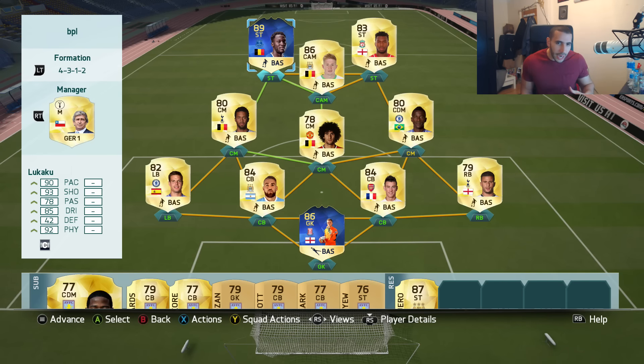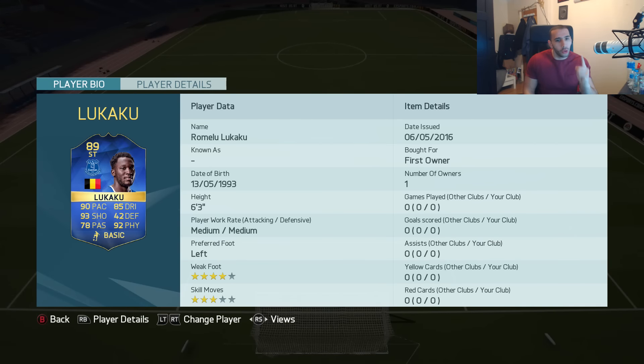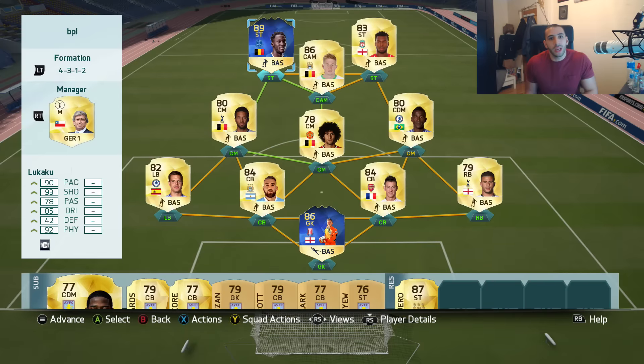What's up guys, welcome back to another video. Today we are trying out my number one — TOTS Lukaku. Look at that, he looks completely amazing. We have yet to try him out — he has 99 strength. I'm going to show you his in-game stats when we're in the game. We are definitely going to be trying him out on the left side. With how strong he is and how agile this Team of the Season card is, it's going to be just so dangerous and your opponent is going to struggle if he doesn't have pretty strong defenders.